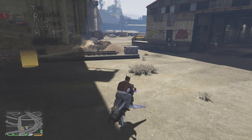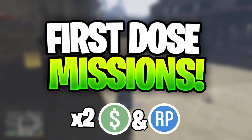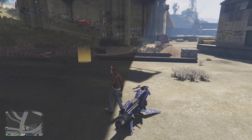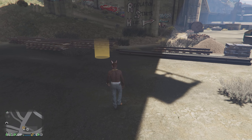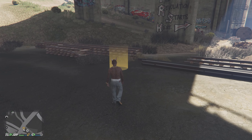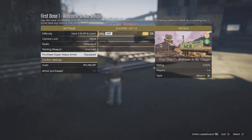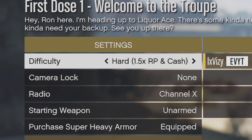The next money method in this video is the first dose missions. The first dose missions have had some sort of bonus for the last two or three weeks. This time around, after the recent event week, they are paying out double money and RP. If you guys have not done these first dose missions yet, definitely try them out. You will also be able to set the difficulty to hard, which will get you guys a little bit more bonus money and RP.